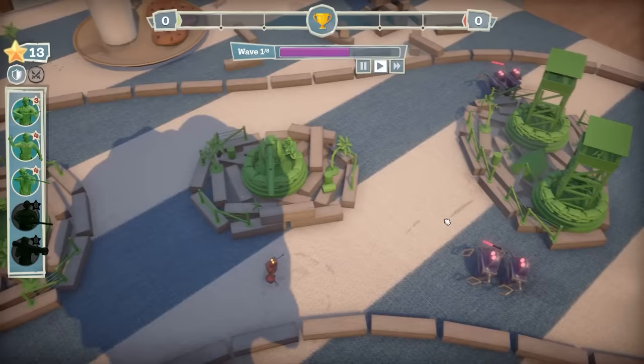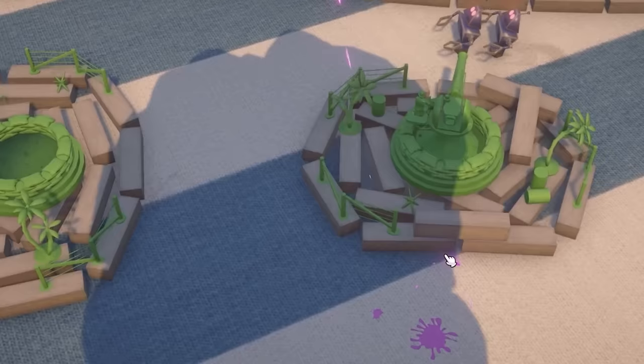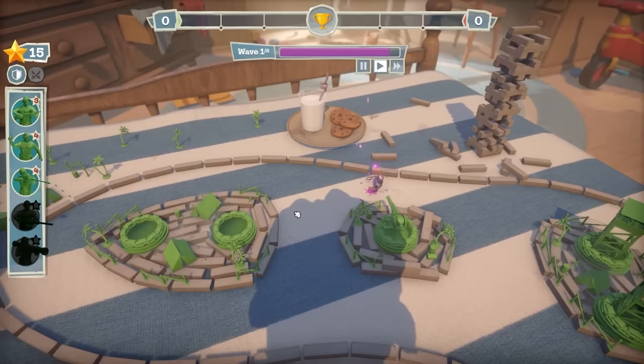Maybe an upgraded cannon would one-shot. That was close. If we don't take down these guys, we're pretty screwed because I don't have any other turrets. We've taken that one down - two more bots up the top. There's one down. Come on, cannon! Oh, I'm so glad it's crossing over - if that didn't cross over, we would have been screwed there.